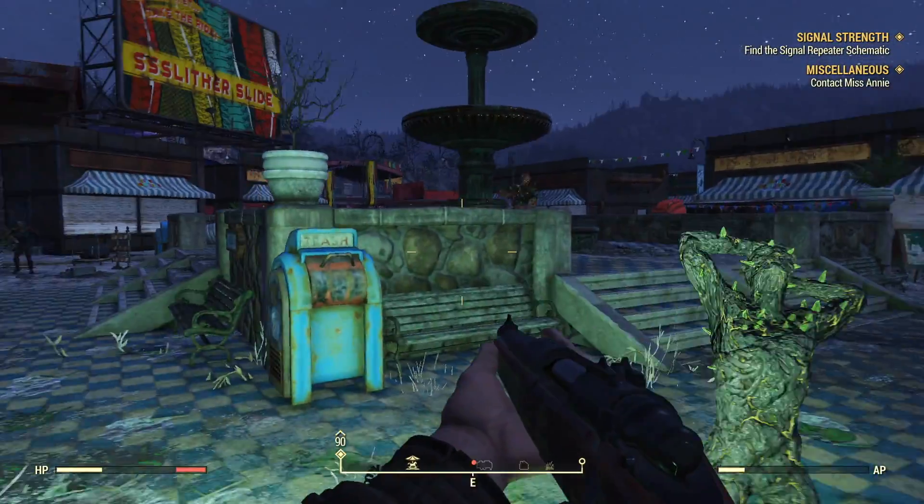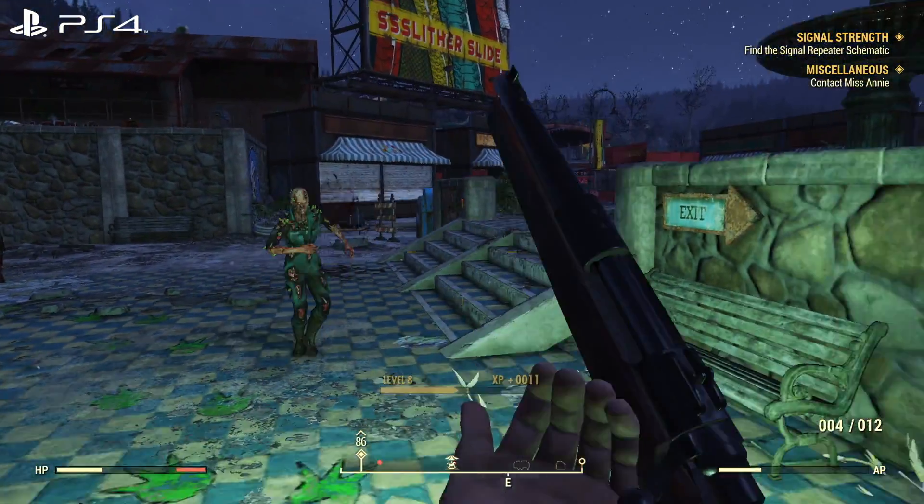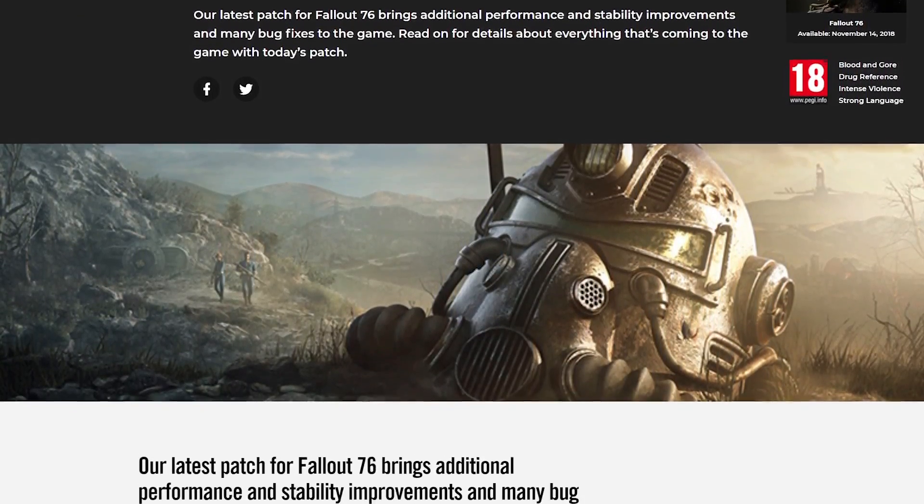Hey everyone, Tom here with a quick look at Fallout 76 with its latest update installed. Patch 1.02 landed on PS4 and Xbox One, which Bethesda claims will fix select glitches and performance issues of the launch build. I thought I'd dip into each console in turn, if only briefly, to see what's changed.